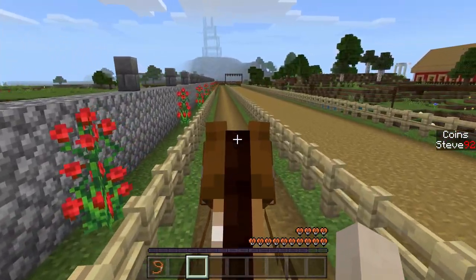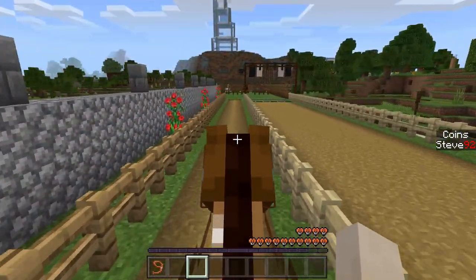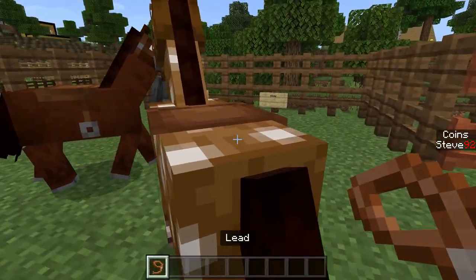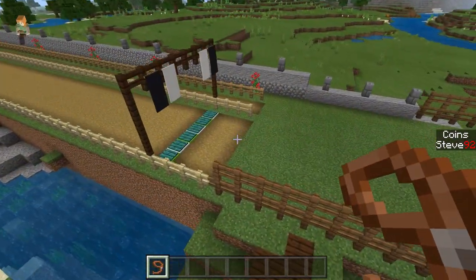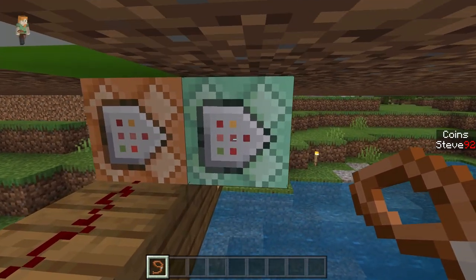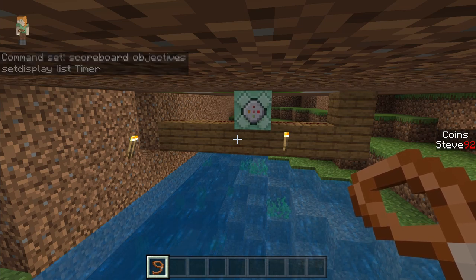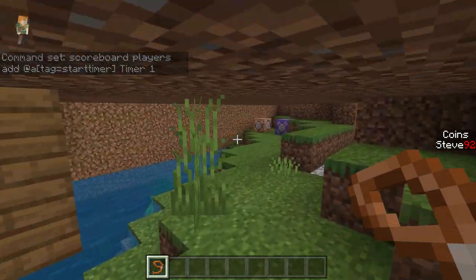Let's take slow Sally back to the stable and actually get down to some of the commands. We're finally back — slow Sally back in her pen. Now under this beautifully constructed track we are going to find some commands. Let's go through some requirements first: you do need to be an op on the server or realm, and you do need to be in gamemode C. This is for Bedrock version.